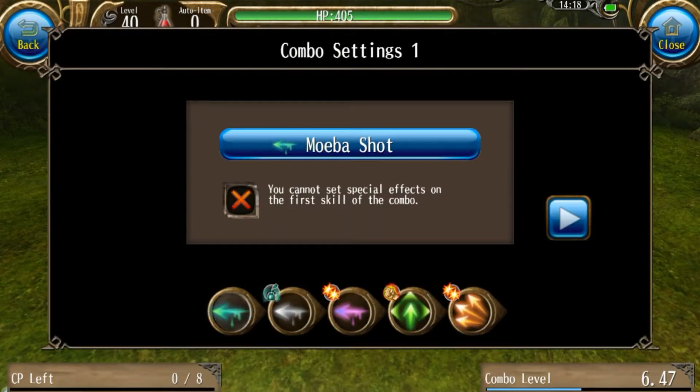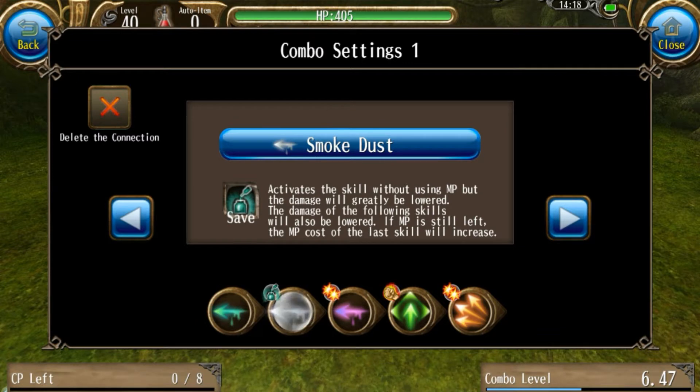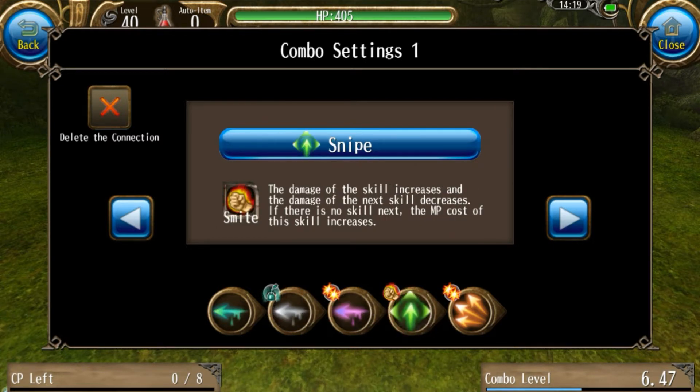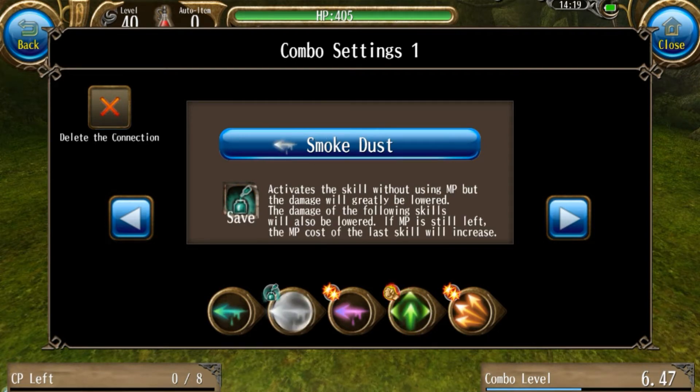Basically the way this works is that Meeva Shot initiates the combo for only 1 MP and slows the target. Smoke Dust will also blind your target and increase your hit rate. It has Save on it, and since it costs 500 MP, what's going to happen is that for the next 500 MP spent, they are going to be free. So Paralysis Shot costs 300 MP, but because it has Consecutive, it's only going to cost 1. So it already used up 1 MP from this. Then Snipe, which costs 400 MP, will also have the additional 400 from here used up, meaning that all the MP from this Save is now used up.